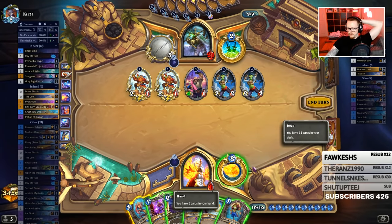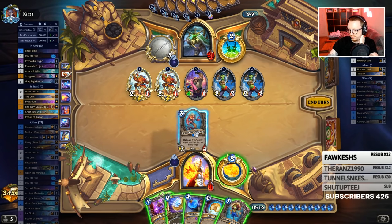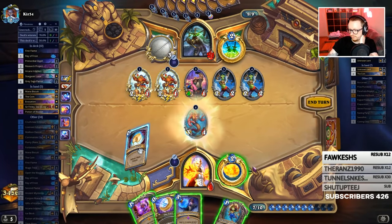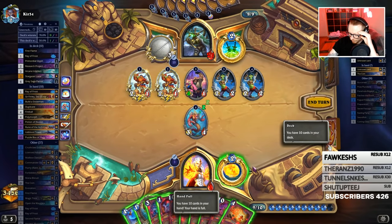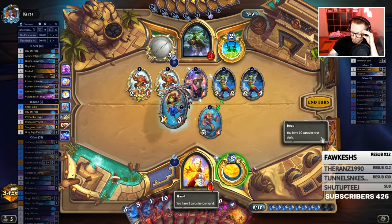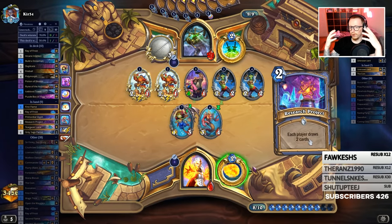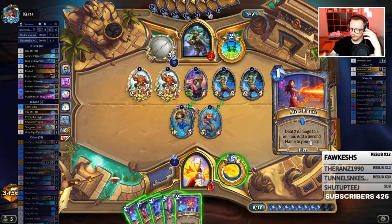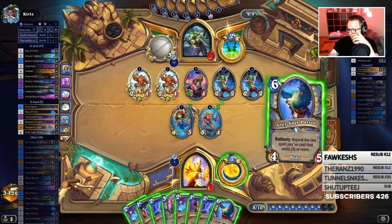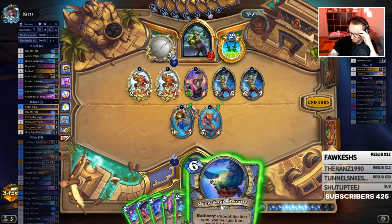A Finley is actually almost a guarantee because I'm going to draw nine cards, so this Finley is pretty much a guarantee. I can actually just do this - see if I get anything good off this anyway. Not really. Well, it is a guarantee because even if I miss on one of the parrots, I'm still going to get guaranteed one of them. They were stuck together. I'll take it.